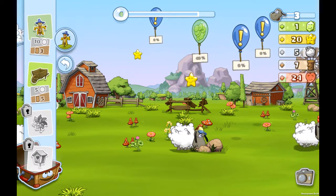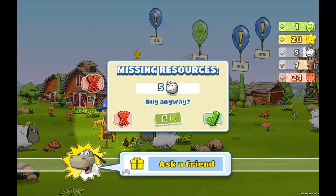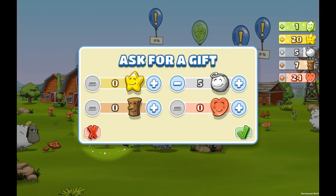I want to build this scarecrow over here, but I don't have enough resources. So I just press the Ask Friend button and specify the resources I want.